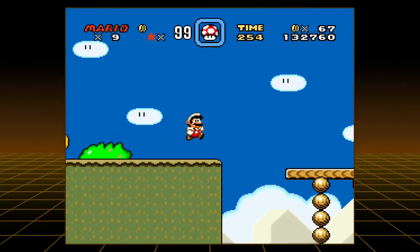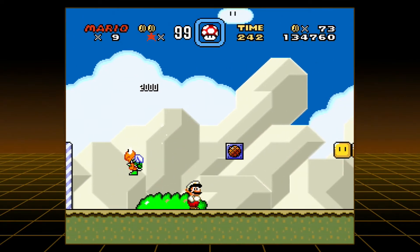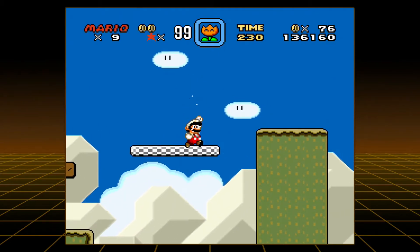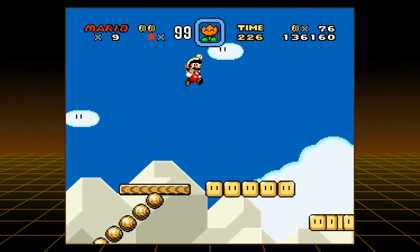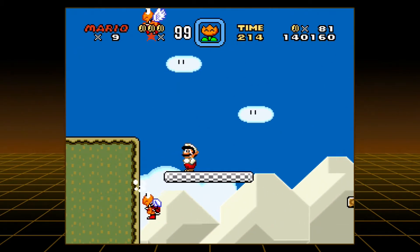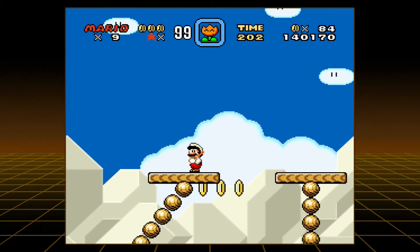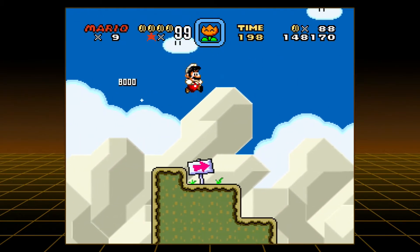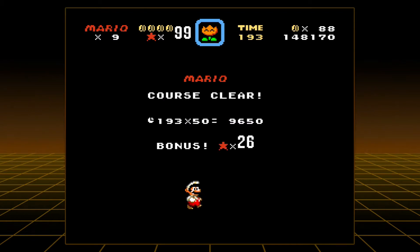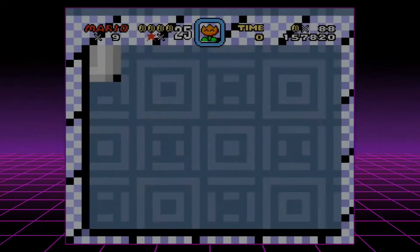I wanted a big victory here where I figure it out on my own, but I think I am demoralized at this point. This is going to be our last thing — what if I killed all the enemies? I don't know. Okay, we're at 99. Nothing. I also haven't found this fifth coin yet, so that's suspicious. Is it related somehow? We're going to get this bonus and I'm going to look it up.